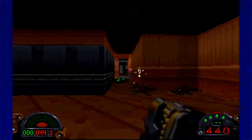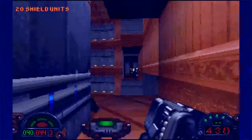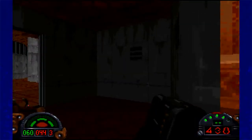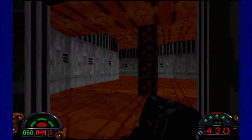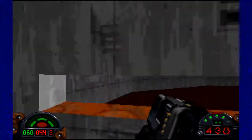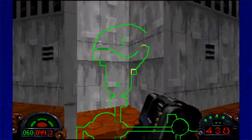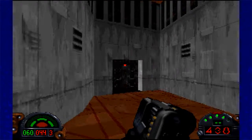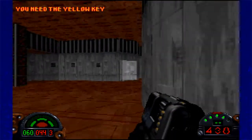Whoa, hi. Gotta make a jump. Honestly, the fact that I can jump in this game is kind of remarkable considering it looks all old and 2D type, whatever. This is an elevator, but the elevator is inactive. Is this the door that I need a key for? Yep, yellow key.